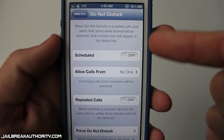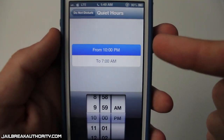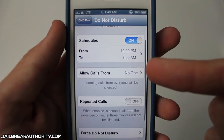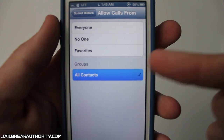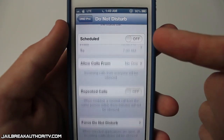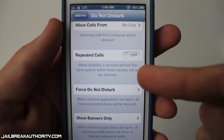The first awesome feature for the do not disturb capability is the scheduled feature. With this one you can choose the actual time frame during which all the calls you receive will be silenced, and you can even choose who those calls come from — which I really like. So you can choose which calls are silenced and during which time period.